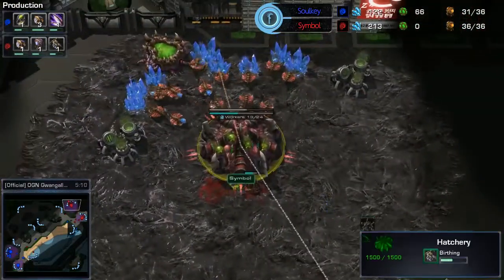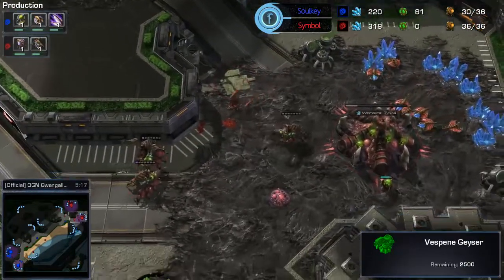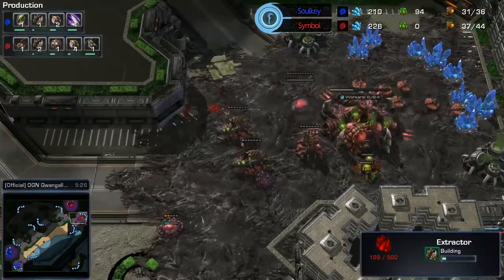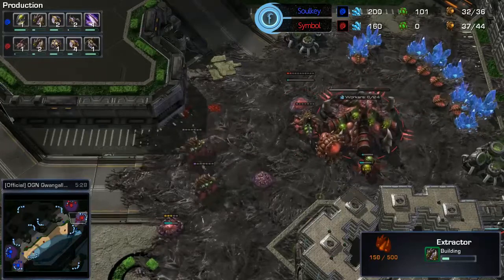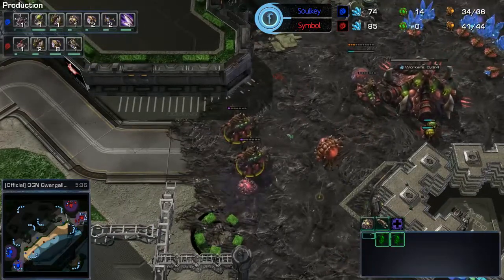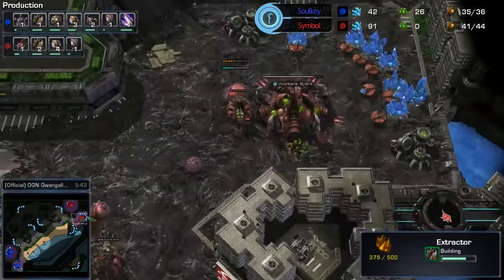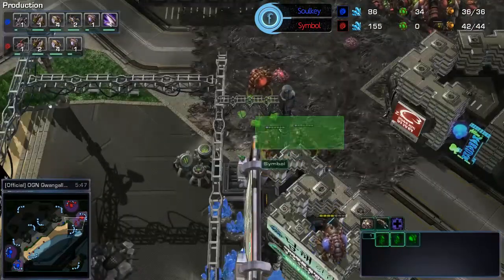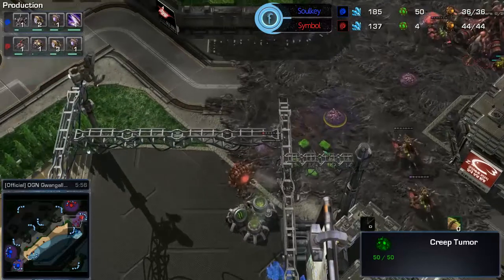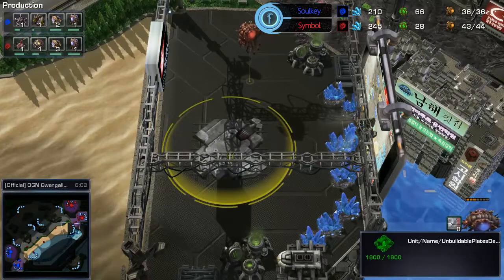Symbol has four queens right now — he didn't actually get gas. So he's going for the four queen opener, a gasless style. It's kind of gone out of style nowadays; this is a bit of an older replay from WCS about two months ago. But this style lets you get creep out and go into a roach style nicely. Generally you don't go into a mutalisk style from this because your gas is too late. The extra queens are great for defending against things like mutalisks, and the creep spread is always great for roaches, allowing them to move around better and secure that third base.